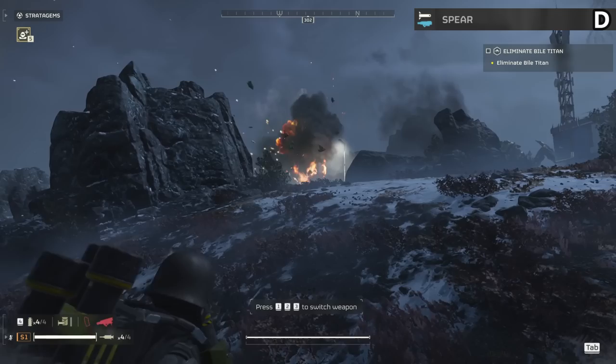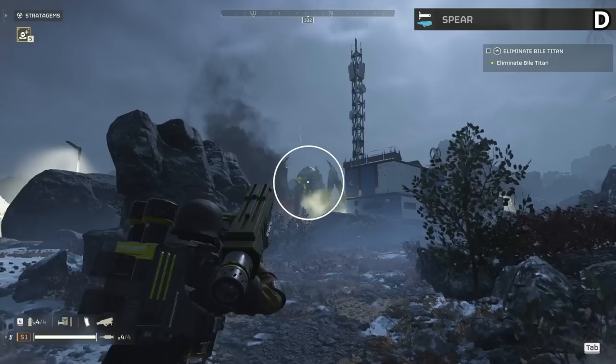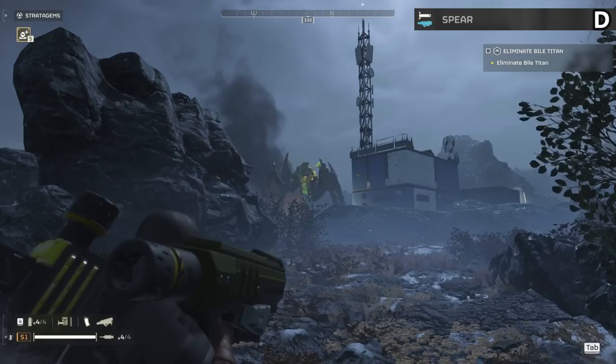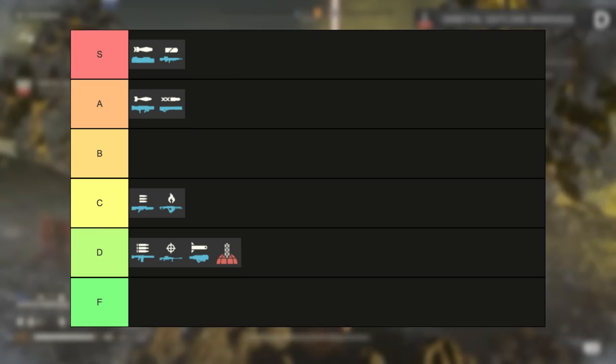The spear is a D tier item that's lucky it's not in F. The more I play with this the more inconsistent the lock-on is — almost never working when I need it to, and it only gets 4 shots and takes up a backpack slot. Yes it's highly effective when it works, but it never works. They need to fix the lock-on as it is very noticeably broken. You can be in perfect distance of an enemy and have it never lock on for literally no reason.